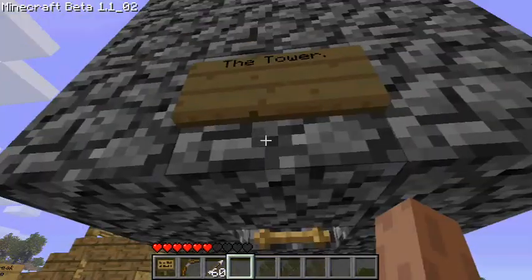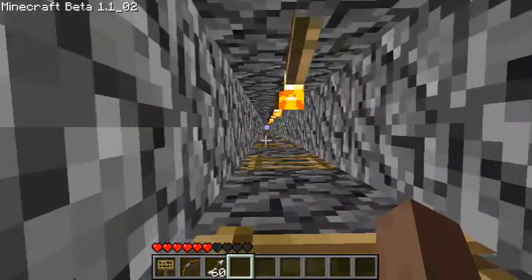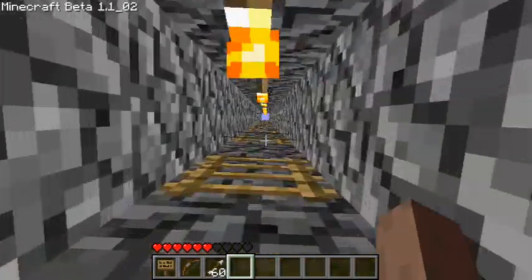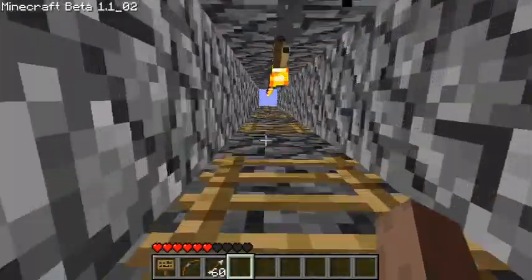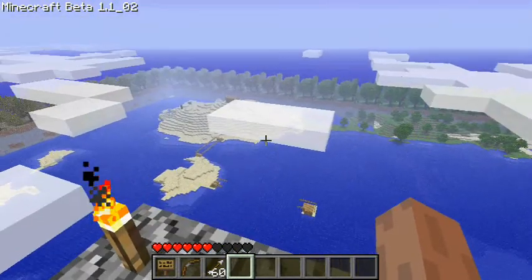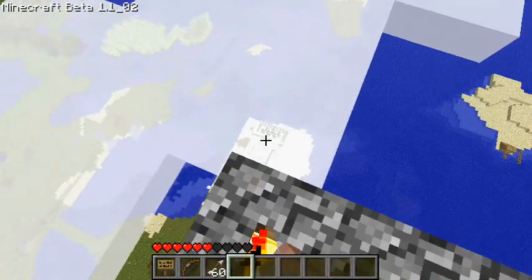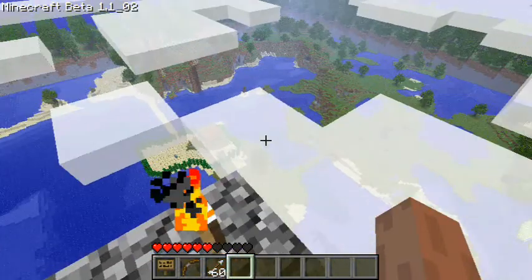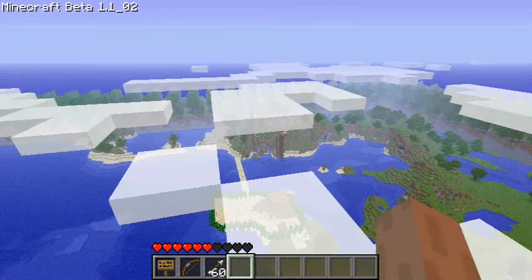You can see the sign that says 'the tower,' and you come up right here and climb the ladders all the way up to the top. It's worth it, because there's a great view of the world from up here — you can see pretty much everything important. Right there is the other of my friends' houses. Obviously you can see the marijuana farm right there, Silver's house right there, guest house right there. There's a little observation deck right there that I didn't show you, and back there is something else I'm going to show you.